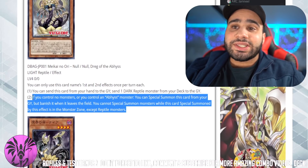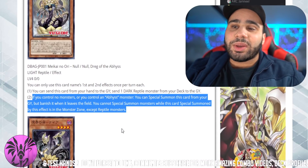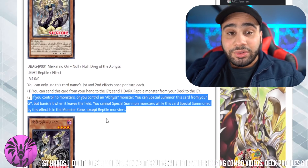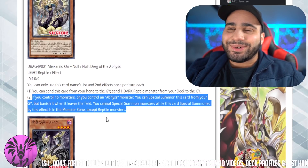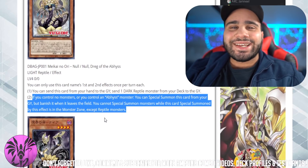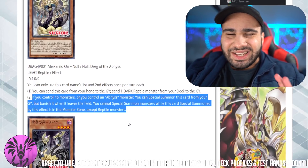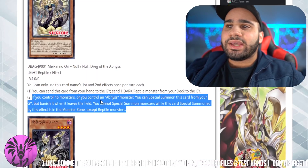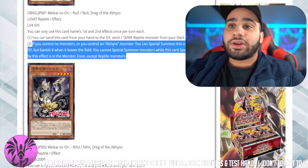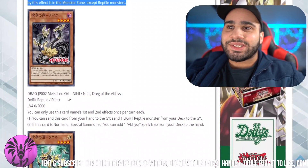But in the actual Abyss deck, this is huge news because it doesn't really matter if you're locked under reptiles while you control this. There are other plays that you can do if you want to get rid of this or something. This is actually just a really good start. The fact that it actually benefits off of being sent from Snake Rain is actually huge.